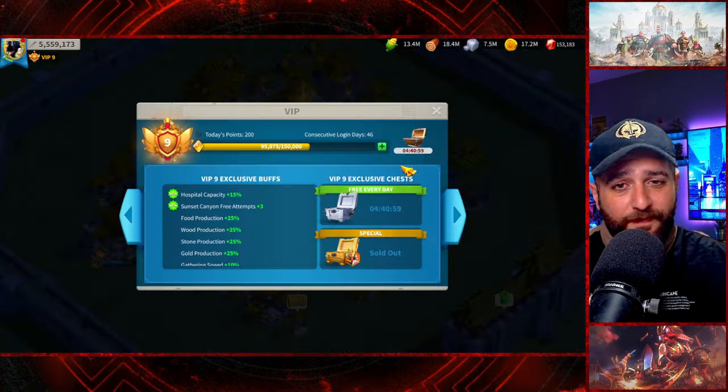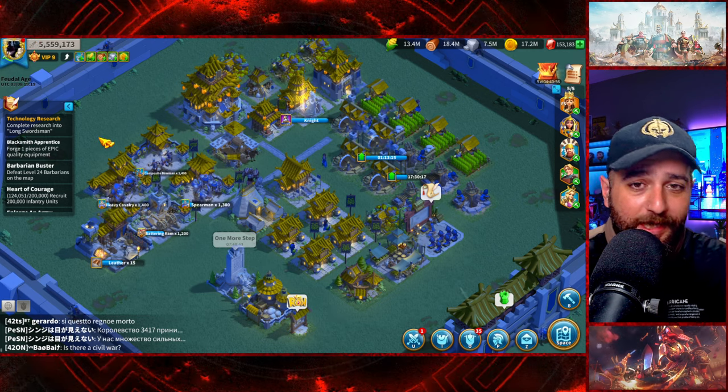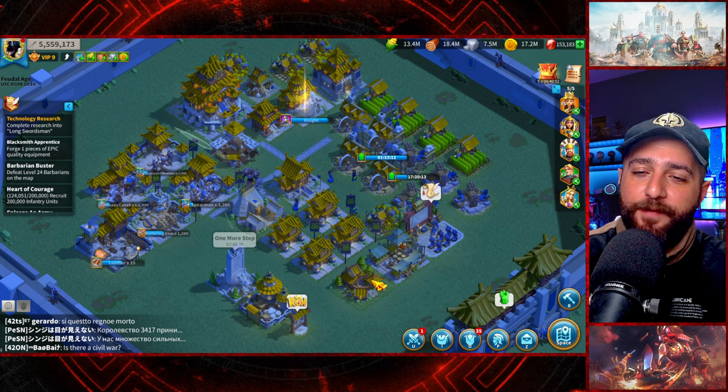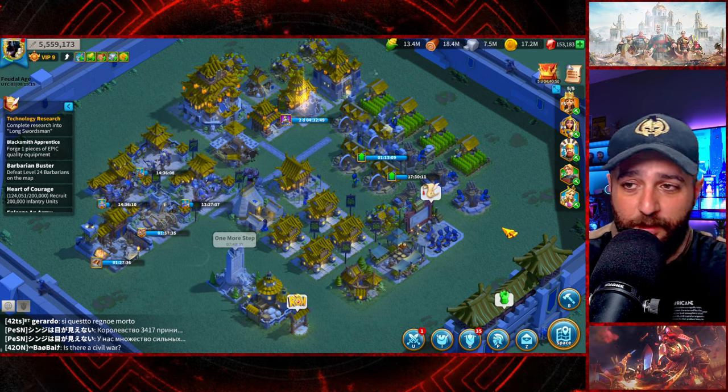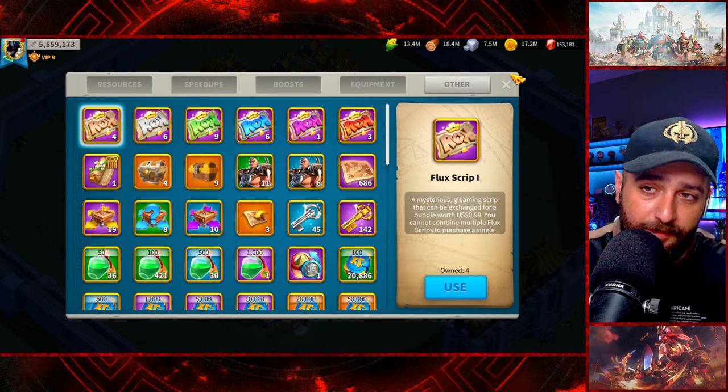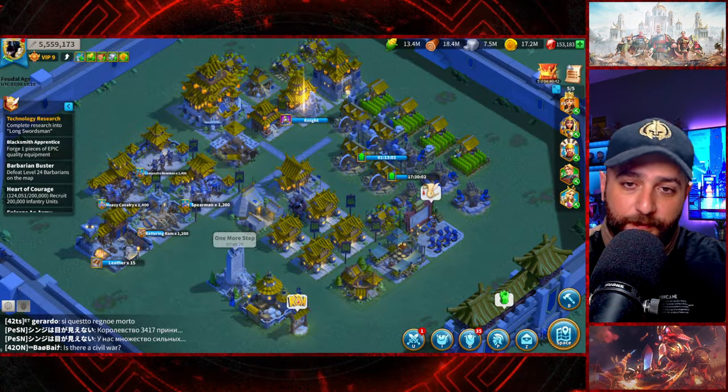In my opinion, we are certainly not in a bad situation. We're not at VIP 10 yet and we are only at 5.5 million power. We do have a lot of gems, but we are waiting for a 'more than gems' event to spend all of it, and we do still have some of our flux scripts.